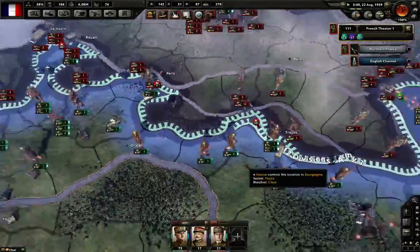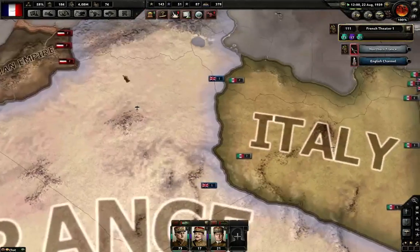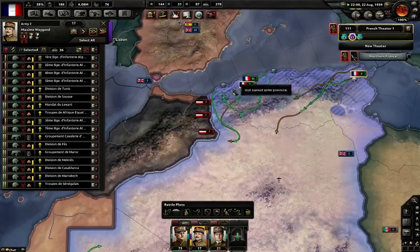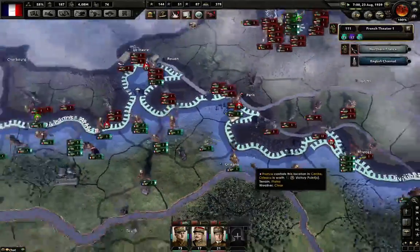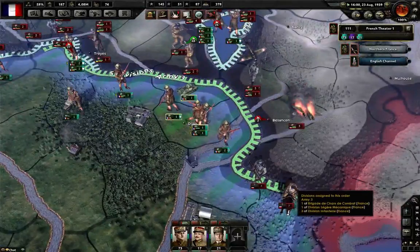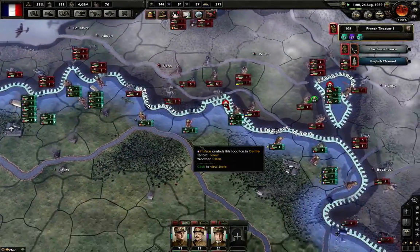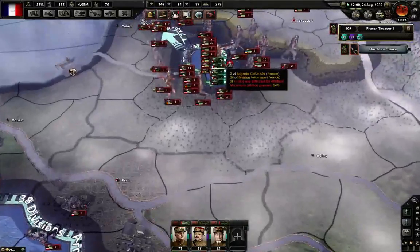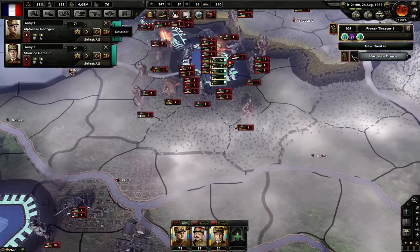We're down to 73 divisions. Let's see if we can do anything in Africa — can we invade them? Totally wiped out, no chance. They got us with tanks and Air Force — our Air Force is totally wiped out, they're shooting us down left and right. We're being pushed back. We've lost Paris. We've lost over probably 60 divisions. We're about to lose 40 divisions right here — there's no way they're getting out of that, they're surrounded by the enemy.